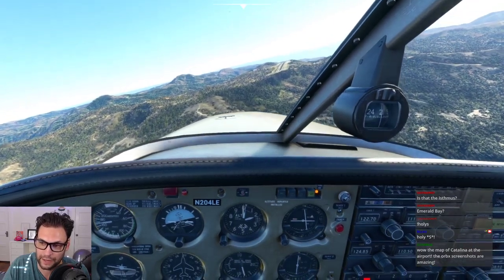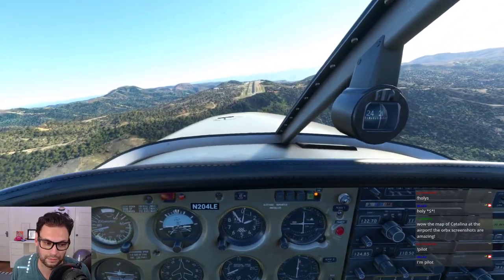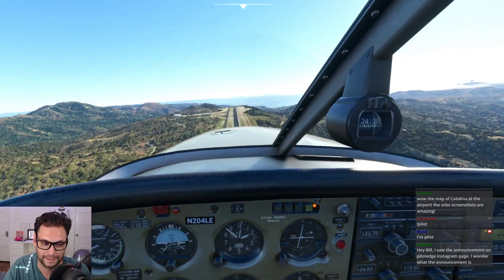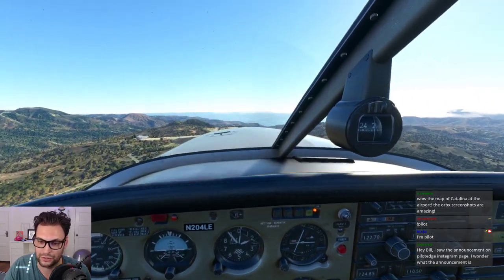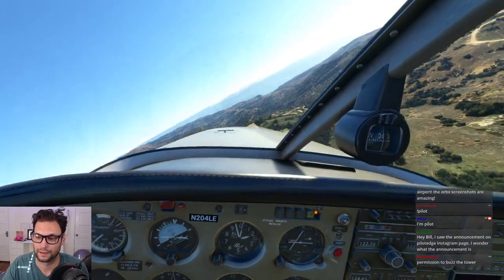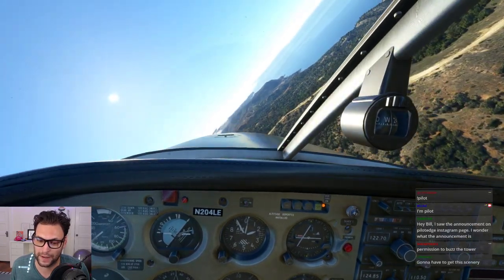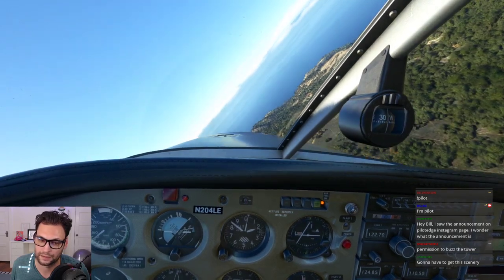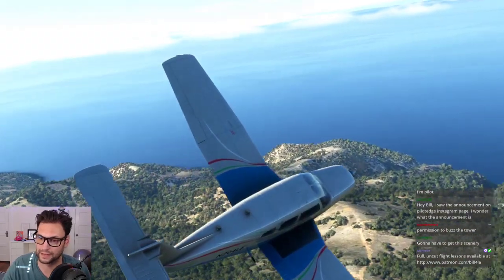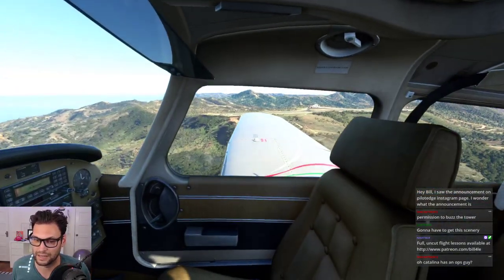Catalina traffic, Arrow 204 Lima Echo, half-mile initial runway 22, right traffic. I'm pilot — short final runway 22. Catalina. So we're going to slowly roll back the power, get it right to gear speed. Gear down — the Bonanza gear comes down at a million miles an hour, so it makes doing this way easier because it is just like a speed brake.